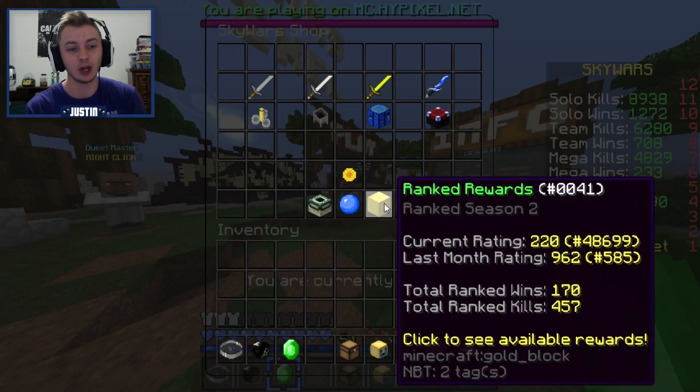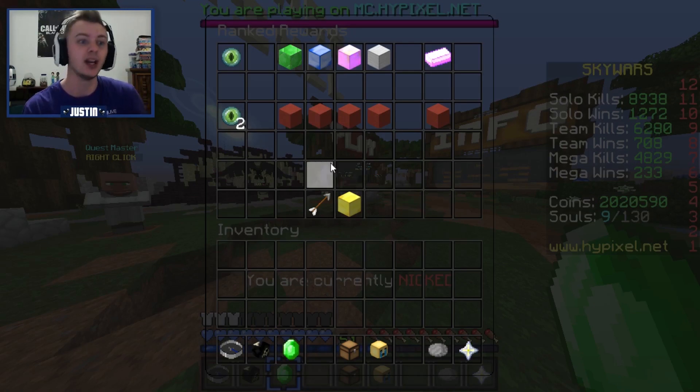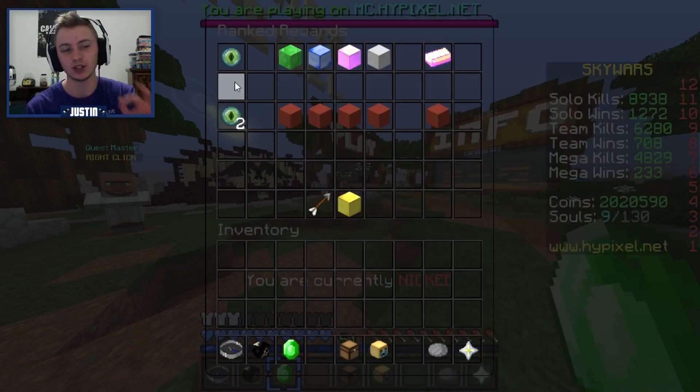So go into your shop, go to the gold block — it is called Ranked Rewards — click on that, and you will see each season that's ever going on: Season 1 and Season 2. We're going to ignore Season 2 right now and focus on Season 1.